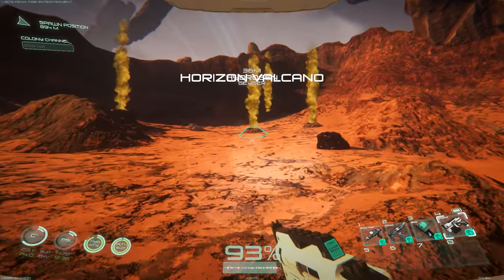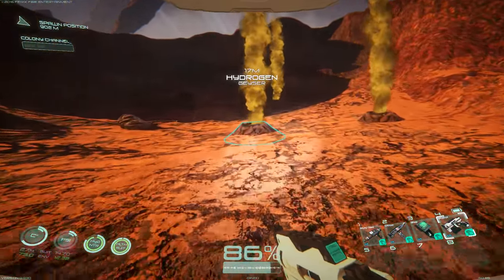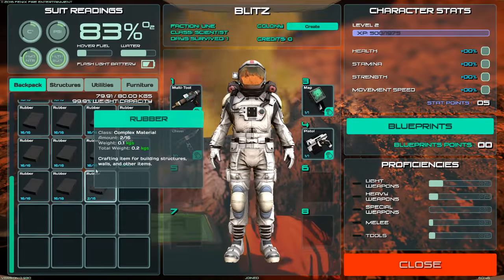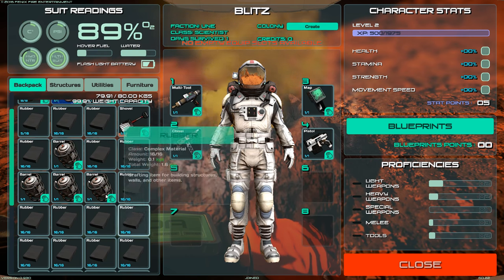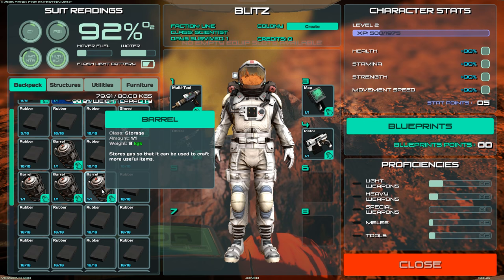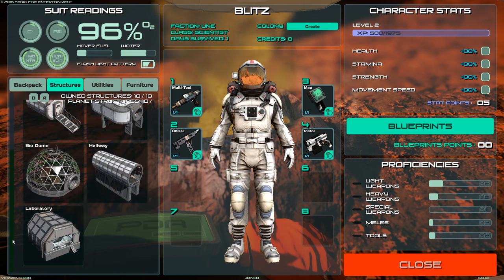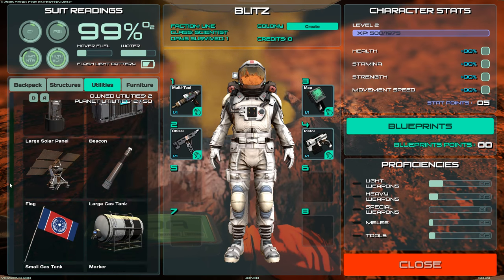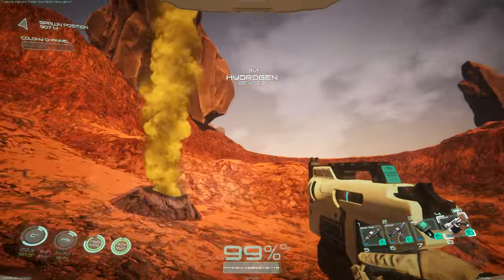Horizon Volcano - this is sulfur? Hydrogen. Interesting. How do we get a bucket of goop? I literally have no idea how to collect that stuff. There was no gas there now. Do we build a gas tank on it? I have no idea how to do this - I'm going to have to look it up after this video.